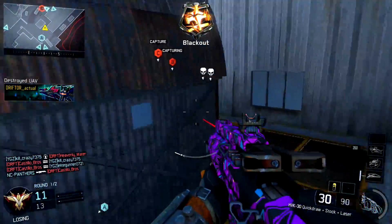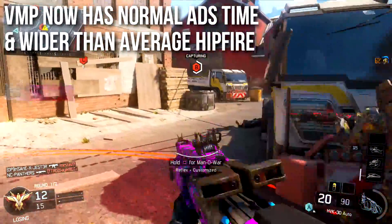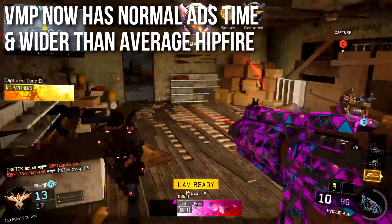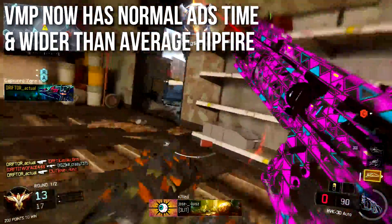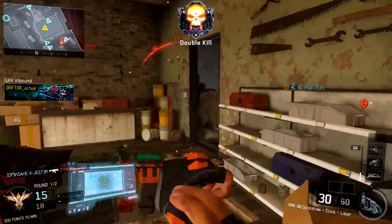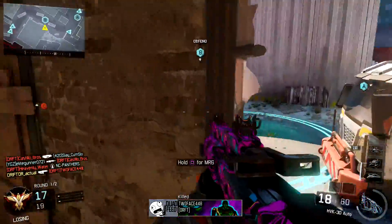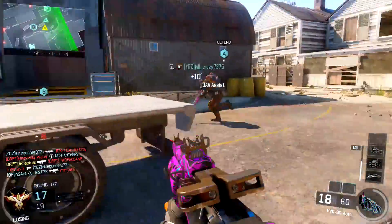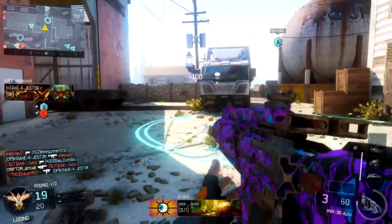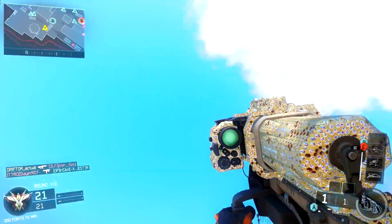Fact number one: the VMP now has normal aim down sights time and wider than average hipfire spread. Some of today's facts are due to those Vonderhaar buffs and nerfs. Originally in my VMP in-depth, I said it had a fast aim down sights time and normal hipfire spread. The ADS time got nerfed and the hipfire got nerfed, so it now has worse than average hipfire for the SMG class, but it does aim down sights in normal time instead of fast. Two small nerfs for the VMP, but they might slightly impact your gameplay.